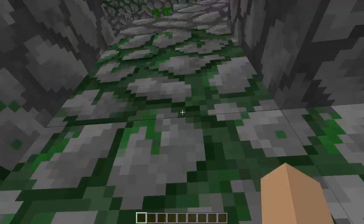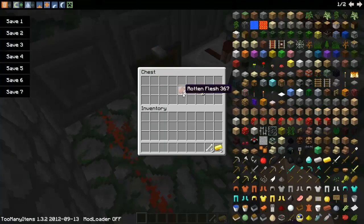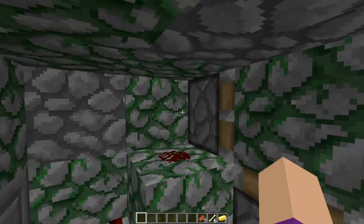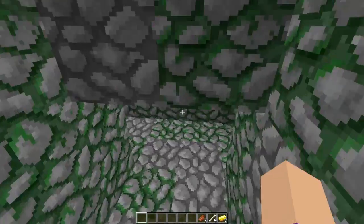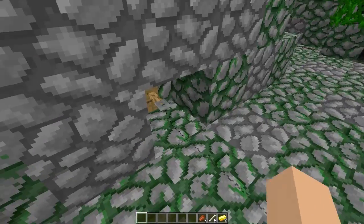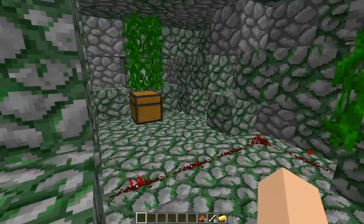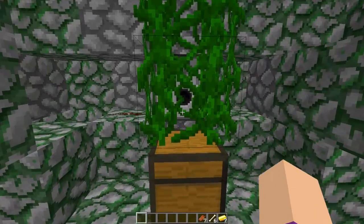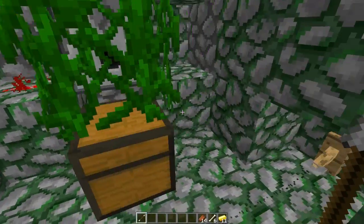Feel free to loot everything from in here, maybe kit your base. All you get is gold and some chain mesh and all that. But of course you can farm some redstone too. Watch out for the tripwire — then you'll get arrows flung at ya. And there's another chest which has got the normal loot in it.